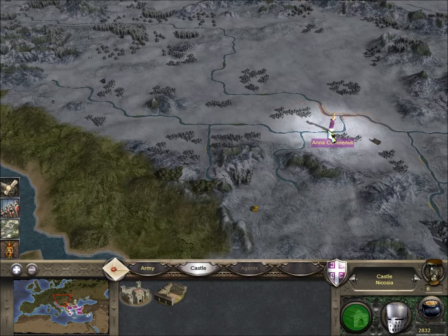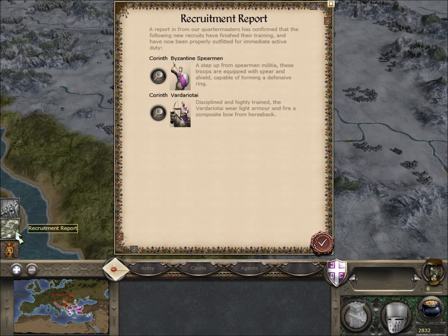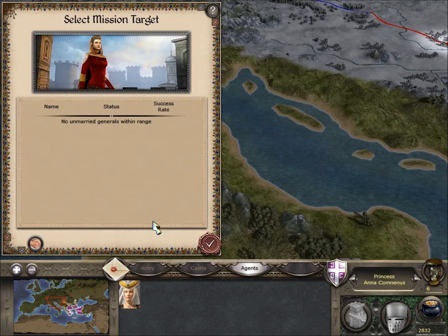We've got more use out of our princess to come in terms of creating alliances. And like I said at the start of episode one, we want to marry her to the Holy Roman Empire. Poor relations with the Papal States can be bad - they can call crusades on Constantinople, and that can leave you in a really bad place if you've got all Christendom coming down on you. So what we'll do is divert the princess over to the Papal States and get an alliance with them as soon as possible.